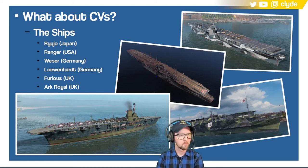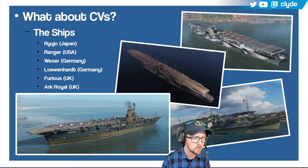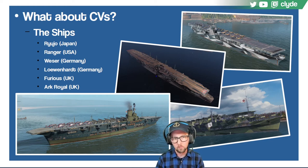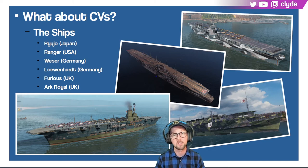Ranger's planes have a good hit point pool compared to Japanese planes. The US carrier feels really balanced. On the German side, the Wesser has AP rockets — if you get a nice sideways approach on a light or medium heavy cruiser, those AP rockets can punch through and get citadels, which is very valuable. Both Wesser and Loewenhart have AP rockets.